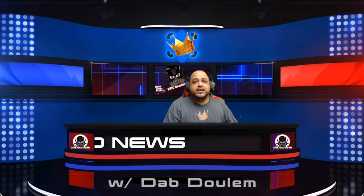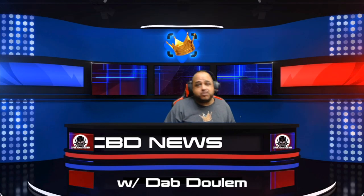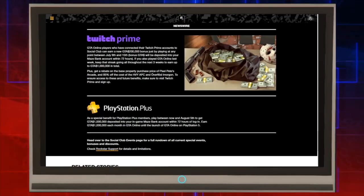The discounts this week in GTA Online are pretty good — they've been better in the past, but we can't get it all every time. For Twitch Prime benefits: GTA Online players who have connected their Twitch Prime accounts to Social Club can earn a $200,000 bonus just by playing between July 9th and July 15th. That bonus will be deposited into your main bank account within 72 hours. Keep that streak going for the next three weeks to earn up to $1,000,000 in total. You'll also still get your rebate on your Pixel Pete's Arcade, plus 85% off the HVY APC and the Oppressor Mk II.